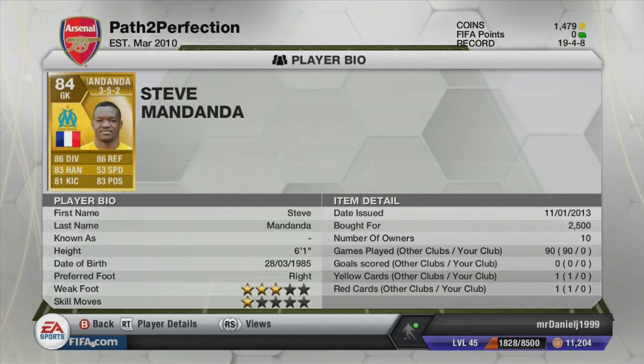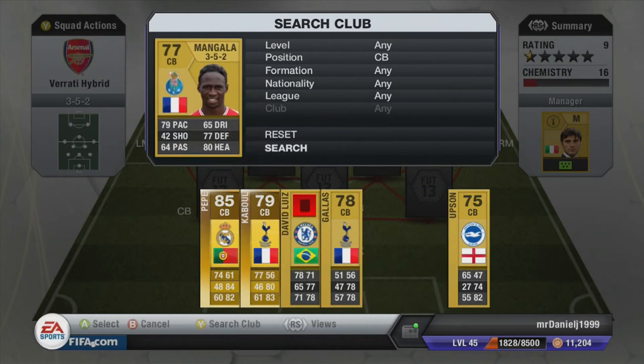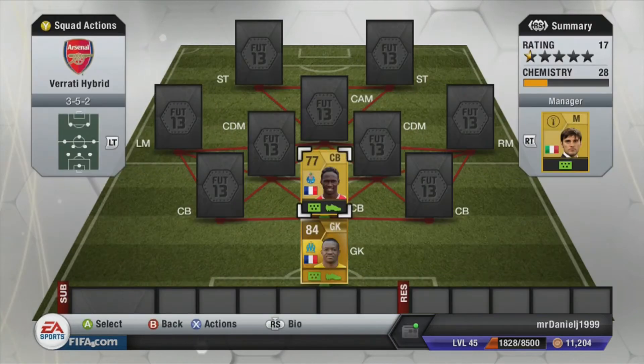So in goal we do have Mandanda. If you haven't seen my Liga 1 or BPL squad builder, there'll be an annotation on the screen right now. At first center back we do have Mangala from Porto — he's also French so he links with Mandanda. He cost me 2k, really pacey, with really good defending stats including his heading which is 80.